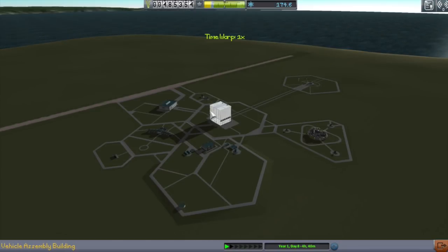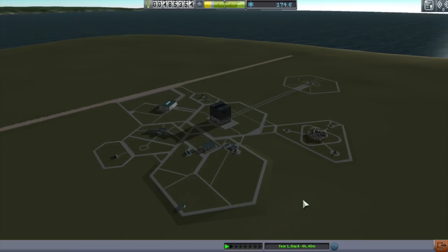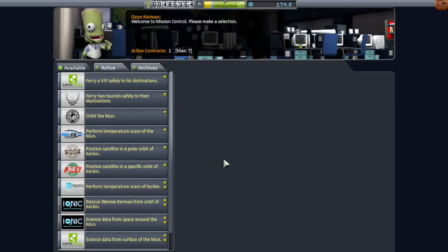Hello, it's Scott Manley here, continuing my beginner's playthrough. You may notice that this is lower resolution because I'm trying to do this on holiday. We want to upgrade the R&D facility before we return to the moon because that gives us surface samples. And to do that, we need money. And to get money, we do contracts.